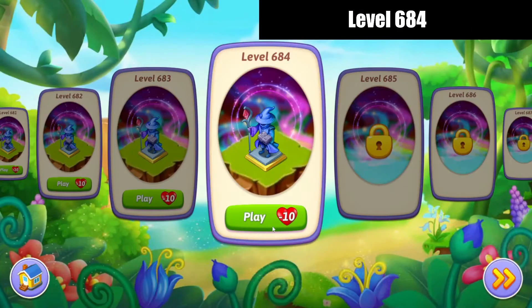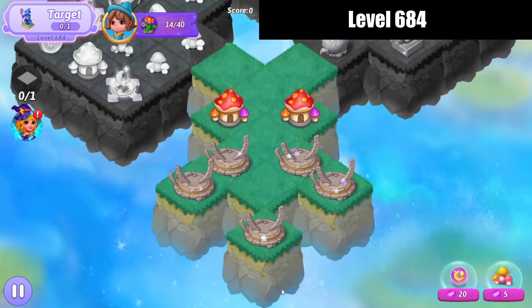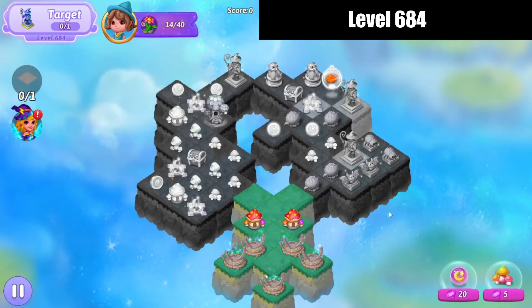Hello, Zukira here playing Merge Witches, level 684, let's check it out. Our target is a restored Merlin statue trophy from healing all of the tiles.